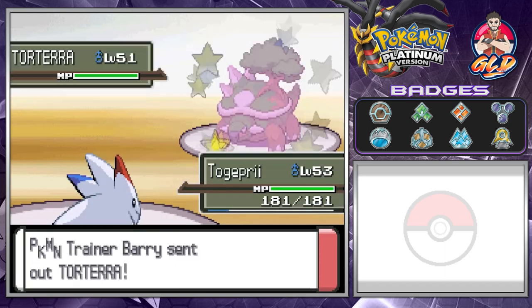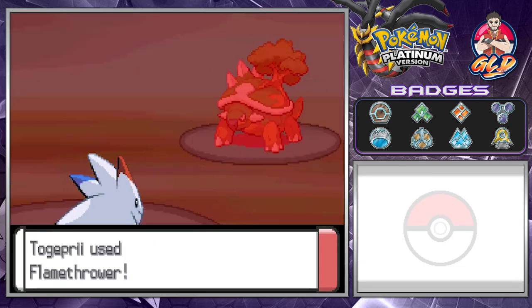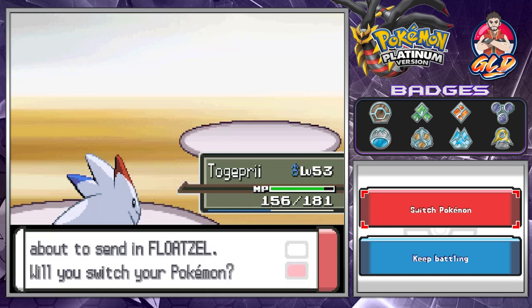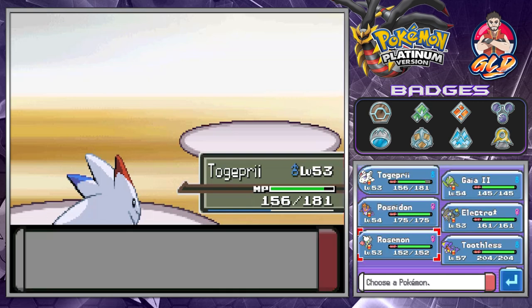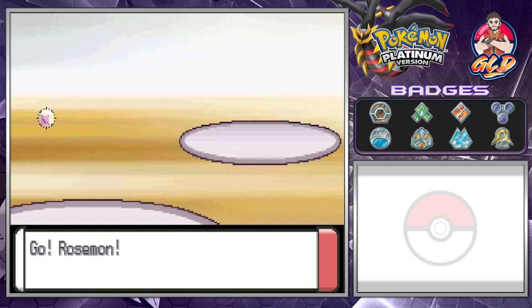Let's go with Togepie right here and go with a Flamethrower attack. There comes that Leaf Storm which lowers its attack, and the Shell Bell kicks in — yes, we're getting some more experience points. Now he's gonna come out with Floatzel so let's go straight for Rosemon and see what happens. I'm gonna kick his butt — that's basically what we're gonna do.